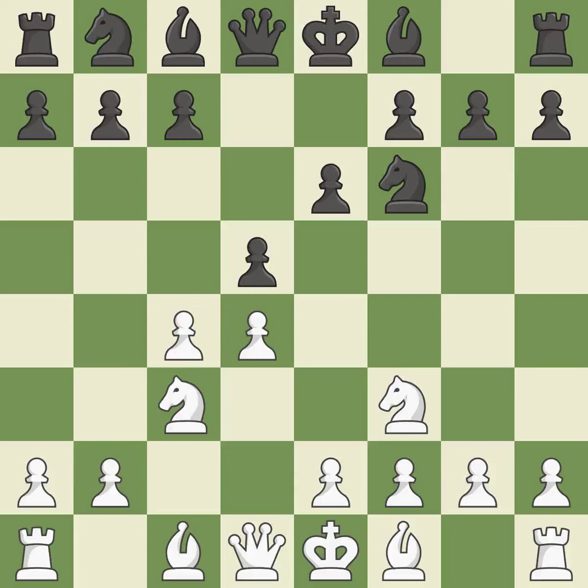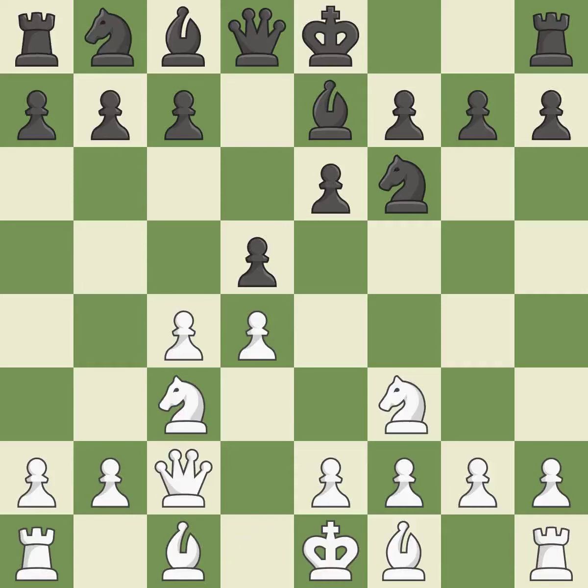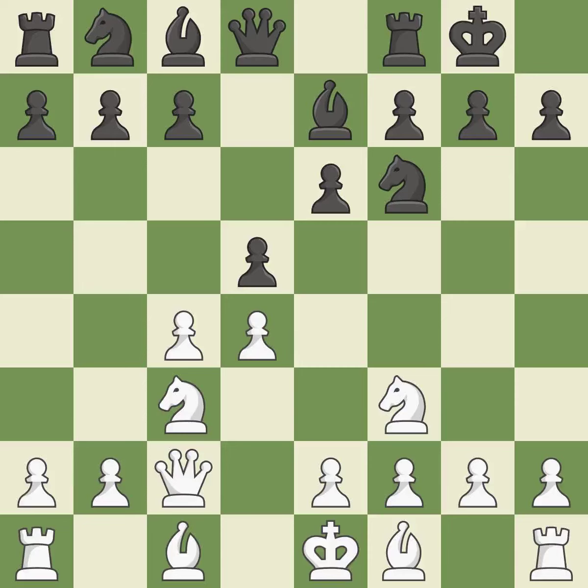C3 develops the knight, attacks the D5 pawn, and controls the E4 square. B7 develops the bishop, supports the knight on F6, and prepares castling. This activates the queen by developing it off its starting square. Castling gets the king to a safer square out of the center of the board while also developing a rook. Castling kingside tends to be safer because the king is further from the center.